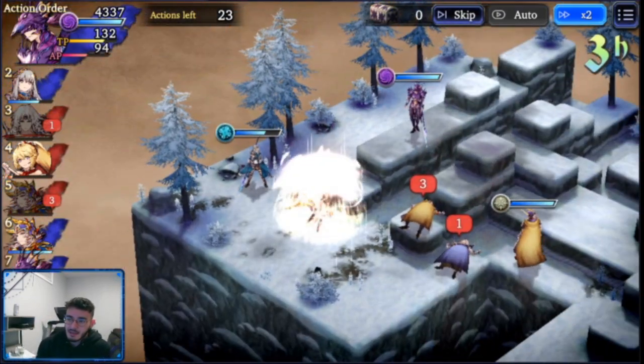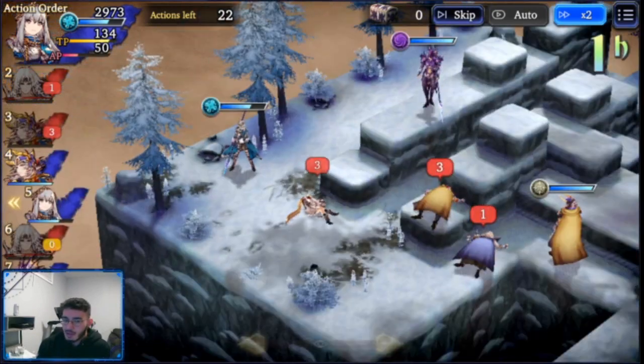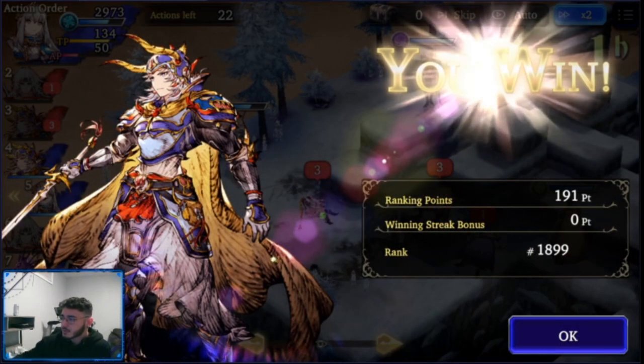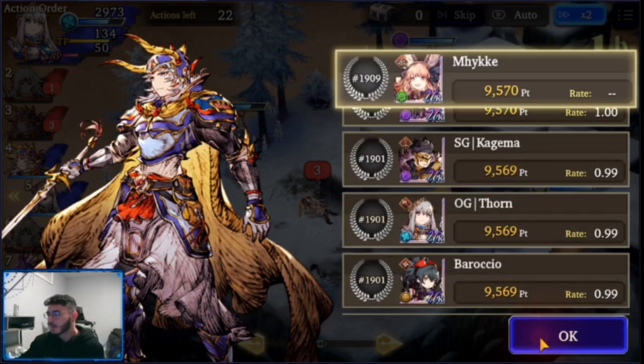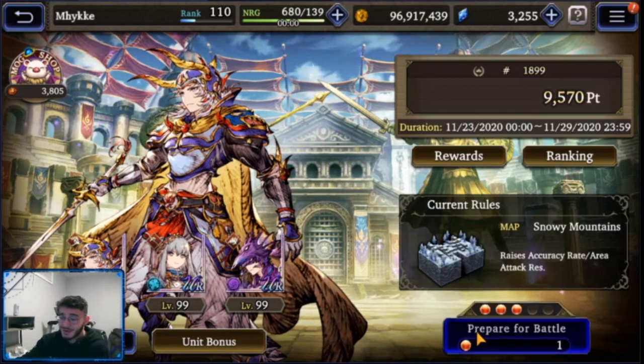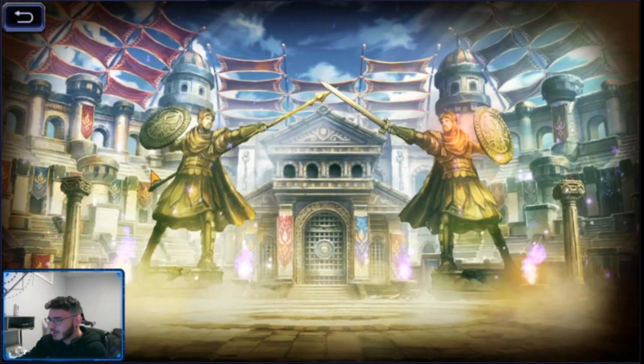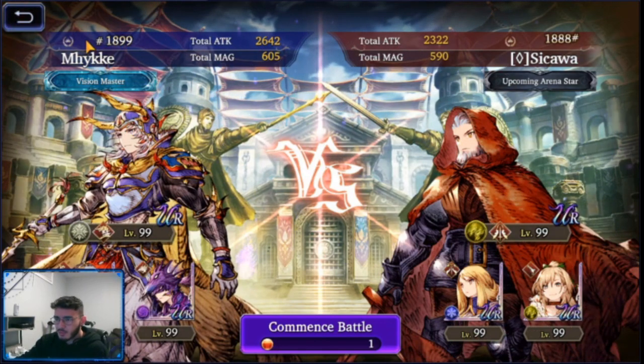Nice — zombie or whatever, that was a good match. We didn't take a lot of damage, happy with that. It seems like nobody can really keep up well enough to even buff on the first turn. My idea with Stahal was to get a second damage type and quicken, but they're far gone before he gets within range to quicken.